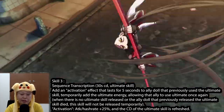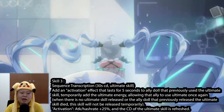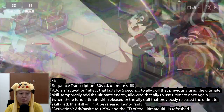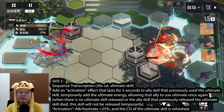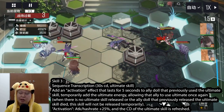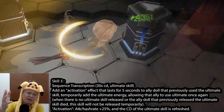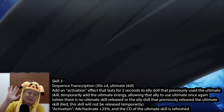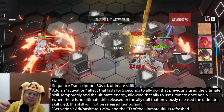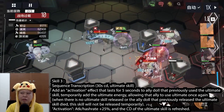Skill number three, the ultimate: it adds an activation effect lasting five seconds to a light doll that previously used their ultimate skill, temporarily adding ultimate energy to allow that ally to use their ultimate once again. If no ultimate skill was released, or the allied doll that previously released the ultimate died, the skill will not activate. It also temporarily gives attack and hash rate plus 25%, and refreshes the cooldown of the ultimate skill. For example, if I use Hasuchiri's ultimate and then use Helix's ultimate within five seconds, Hasuchiri will be able to use her ultimate again for free — and she'll get attack plus 25% buff, making her ultimate even more painful.